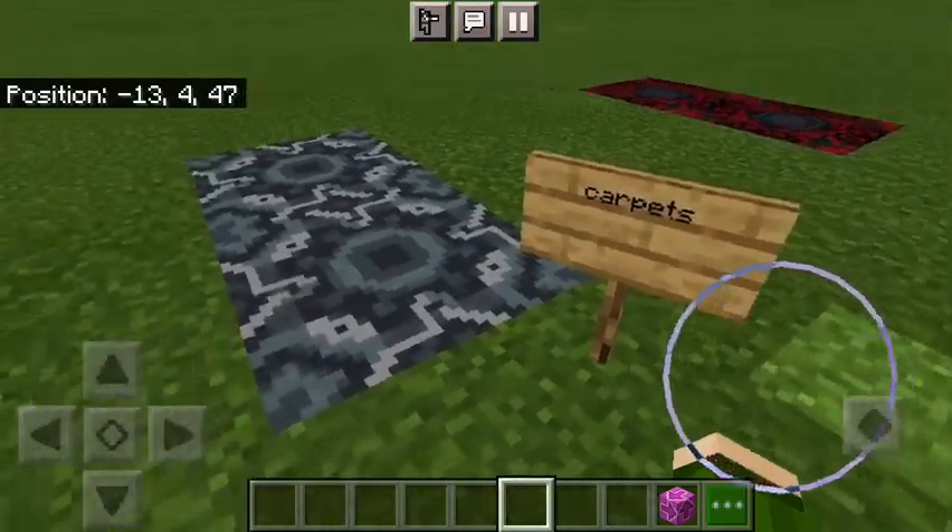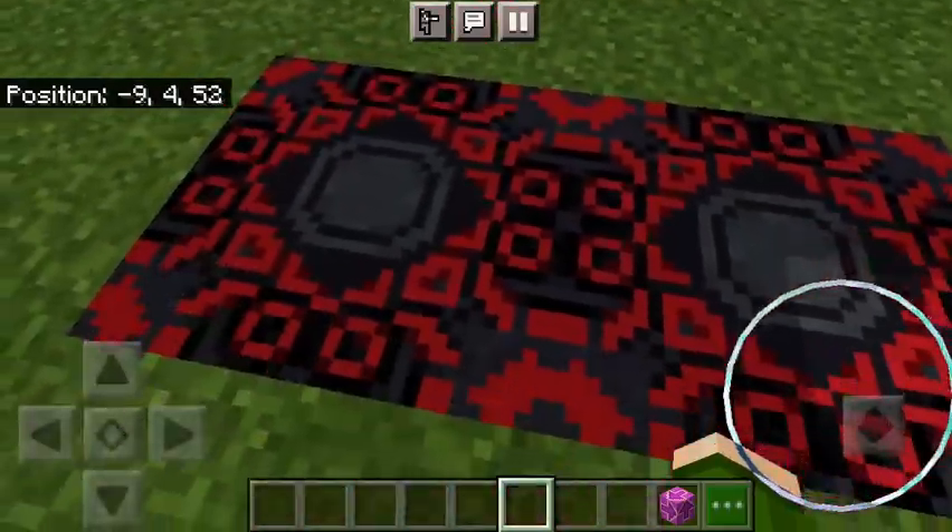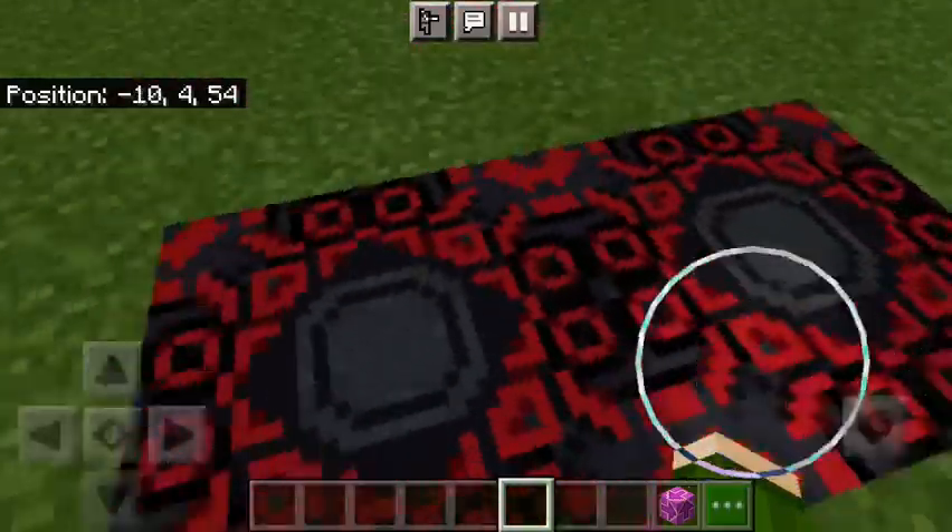And then we have carpets. This is my favorite one of the glazed terracotta's actually, because you can use it in cathedrals and stuff.